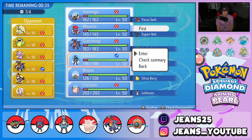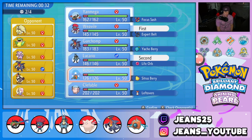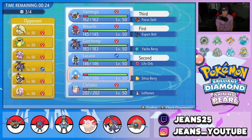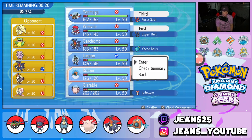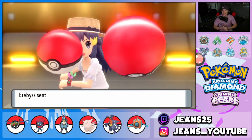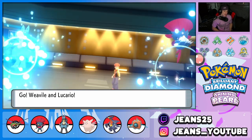We're also bringing Yanmega and leaning towards Rotom over Garchomp, since Rotom is super effective against Staraptor and Ninetales. Let's lock it in — let's grab that winning record. Most of my BDSP videos I grab the winning record, but this opponent looks very strong. He has Intimidate coming out — we have Inner Focus ready to roll. He's probably going to U-Turn or pivot into Ninetales.